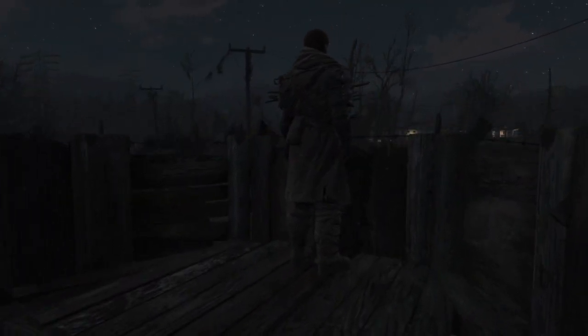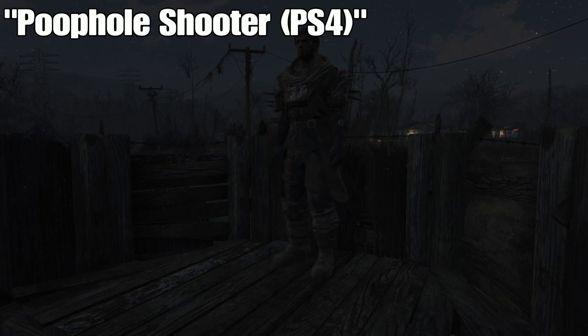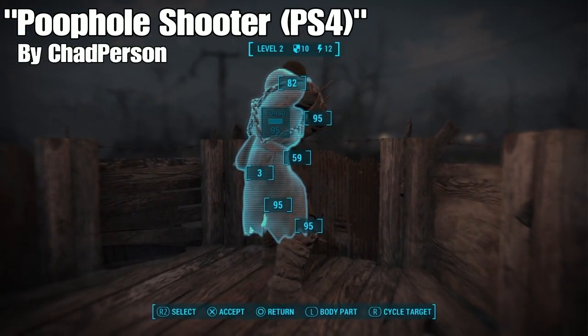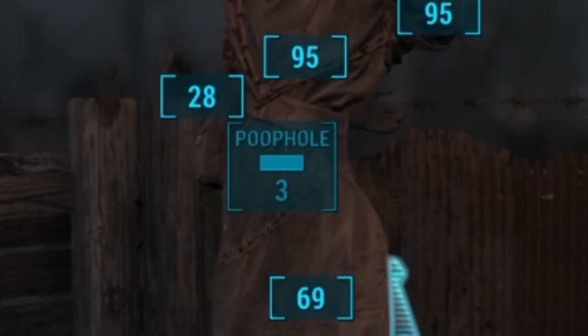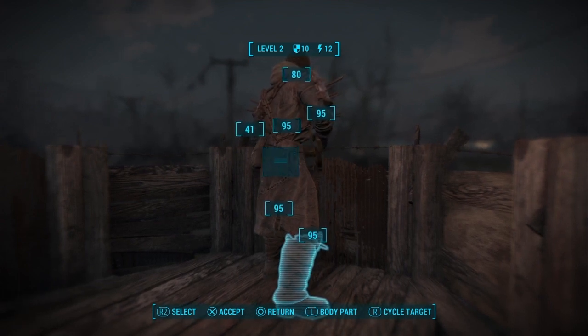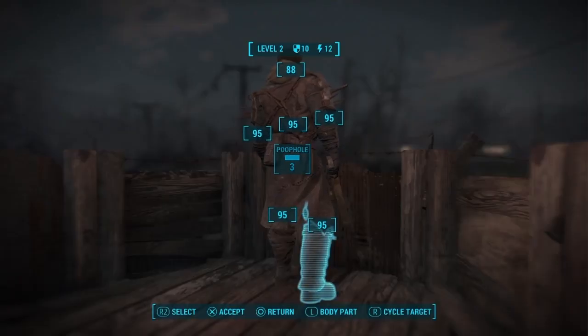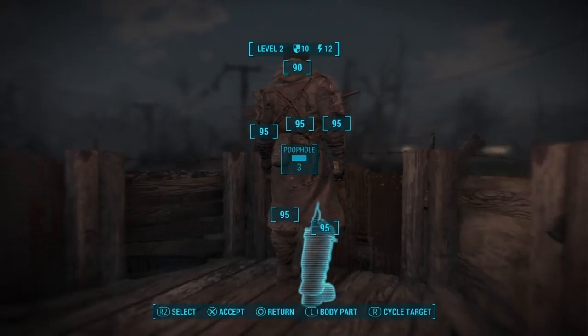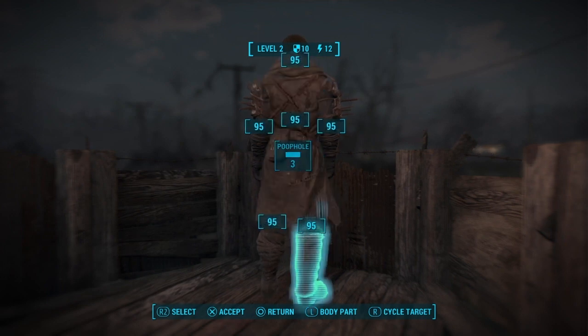Next up we're going over to my settlement to show off this mod. It's a pretty disgusting one and one of the weirdest mods I've ever come across — it makes no sense at all and it's pointless. It's called Poop Hole Shooter for the PS4 and it's by Chad Person. You can see right here there's a new spot you can lock onto — it says Poop Hole. You can literally shoot people in their poop hole. I see absolutely no point to this mod. It's one of the most pointless mods out there, but it's been added to humans in the game. The chance to hit the poop hole is three, but there you go.